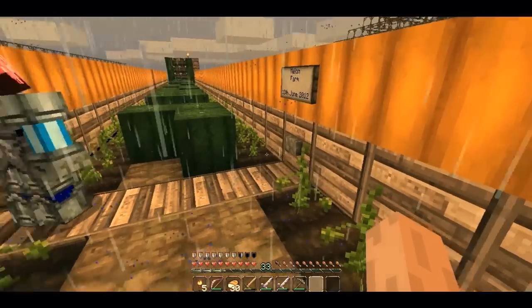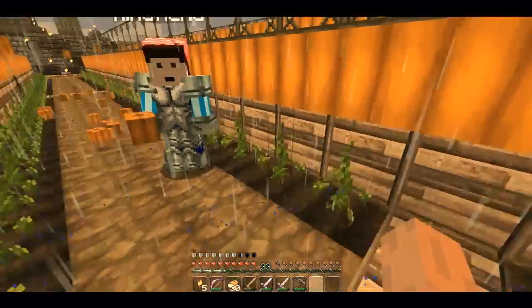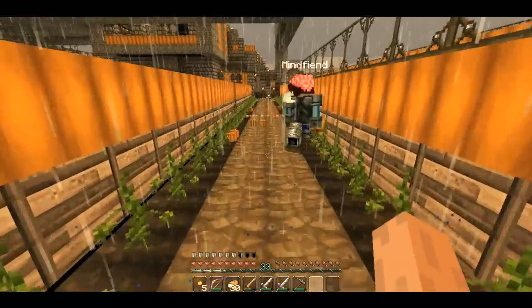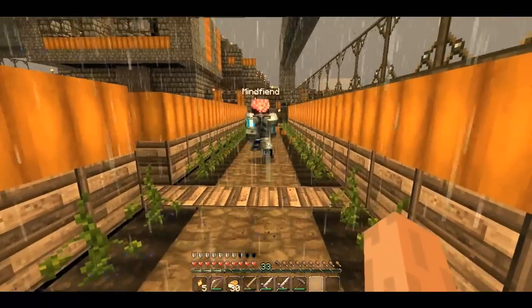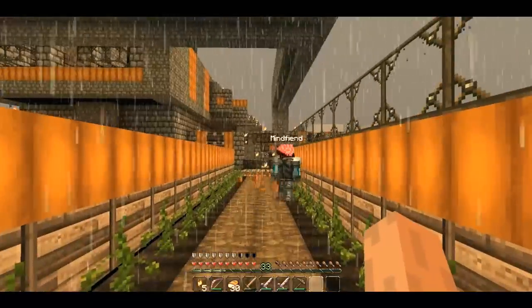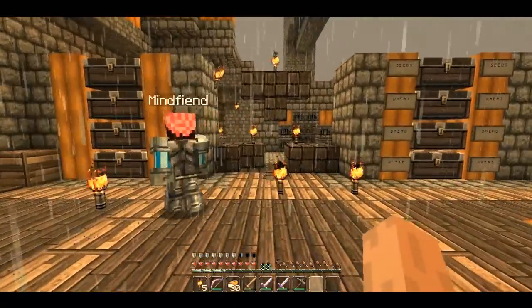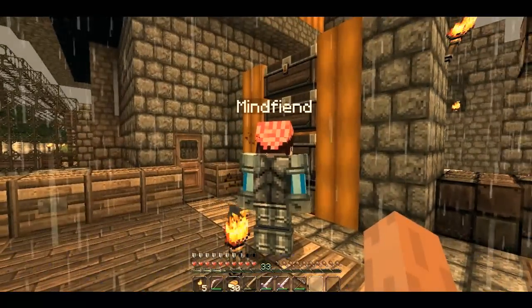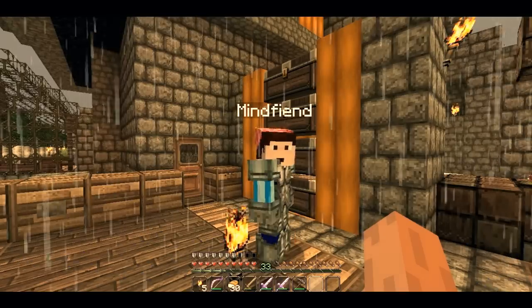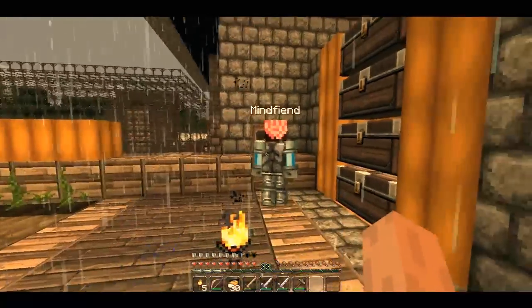The melon one is just the same as the pumpkin one - if you press the button it all harvests. At the moment with the pumpkin one you get just over a stack and a half of pumpkins. As you may have noticed, I like to use jack-o-lanterns for lighting so it's all useful.